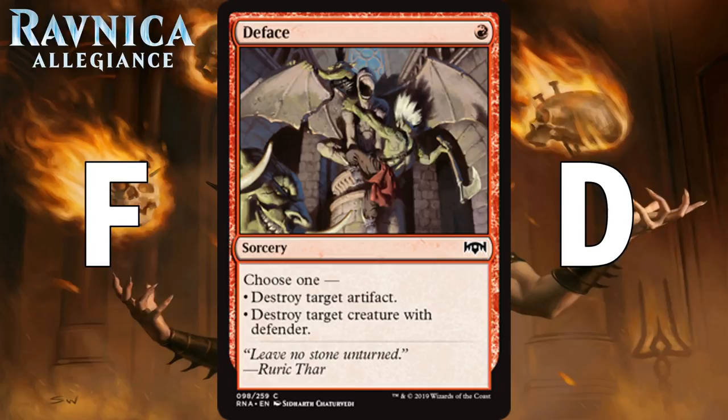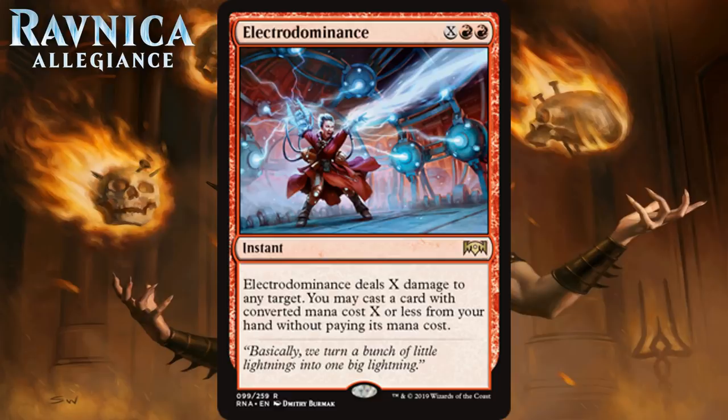Next we have Electro Dominance, which for X generic and two red is a rare instant. It deals X damage to any target, and you may cast a card with converted mana cost X or less from your hand without paying its mana cost. This is a card people are really excited about for Constructed, and I think it's pretty good in Limited too, but X spells are never going to be especially efficient. This version helps you get around tapping out because it lets you cast a spell for free. Sometimes it'll just be an expensive Blaze, but the upside is very real, and most of the time I think you will cast a free spell when you cast this.